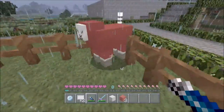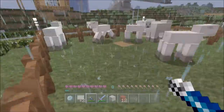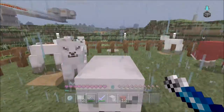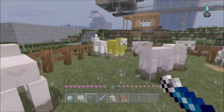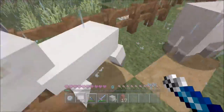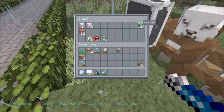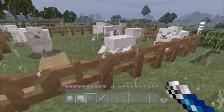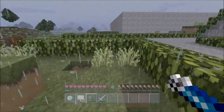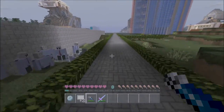I only had two sheep over here — I had Jeb, the color-changing one, and one other green one. I totally forgot that you can actually dye sheep, so I did that — that's why I have all this stuff in here to make white and red ones. One thing I learned about Jeb: whenever you have a sheep that changes colors like that, they do not drop the color of the wool it's displaying at that given time — it's always going to be white. I didn't know that; I was looking forward to getting a bunch of different colored wool.